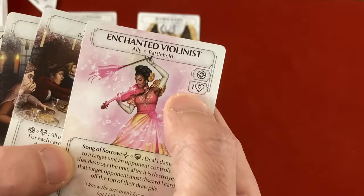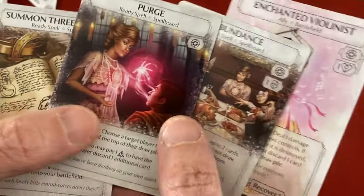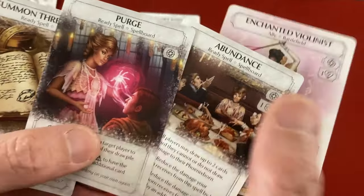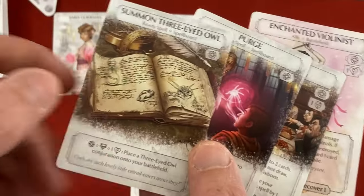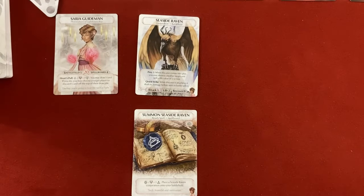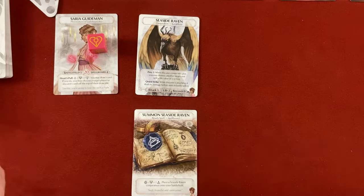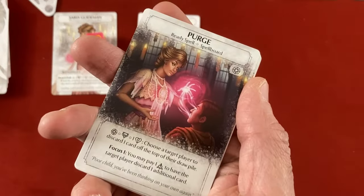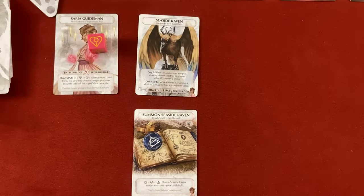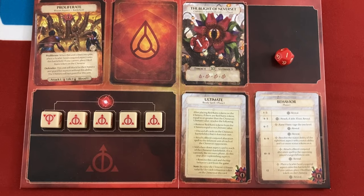I would need a single Heart to summon the Enchanted Violinist, a single Mask to play Abundance, a Heart to activate Purge, potentially another basic, and a Heart to summon the Three-Eyed Owl — that's five dice total, leaving two more if I need it. So I'll go ahead and use Heart's Pool: I draw a card — it's another copy of Purge, that's fun — and I get to make them discard a card. It doesn't hurt them yet, but it is getting them closer to the bottom of their deck.